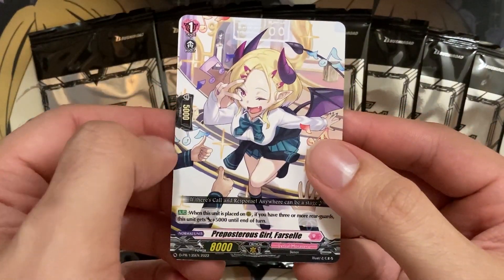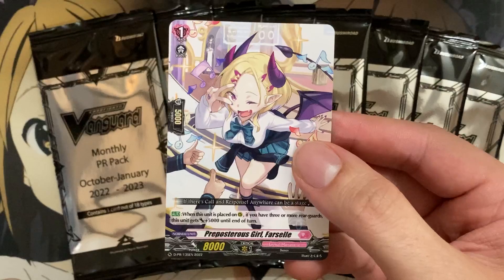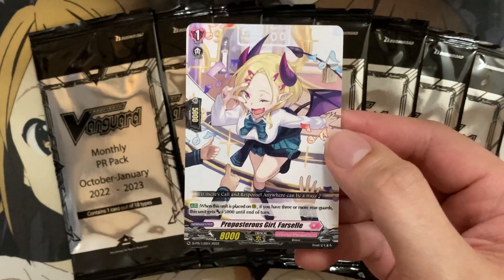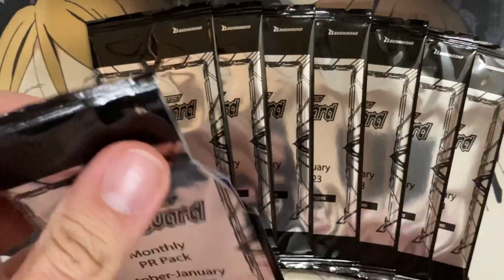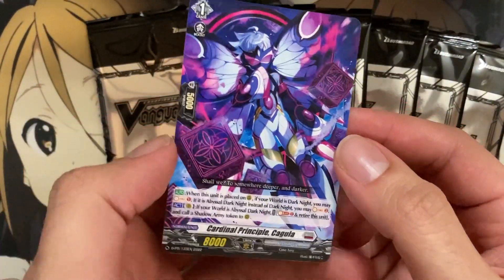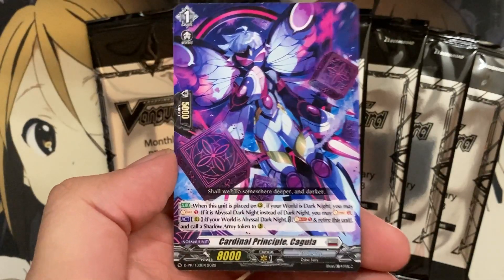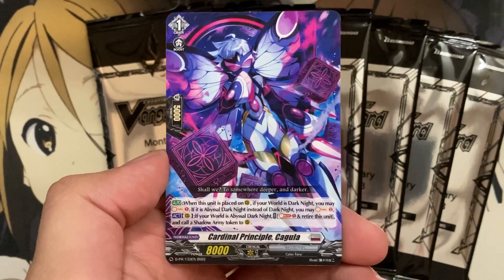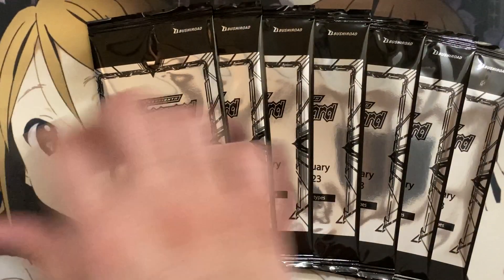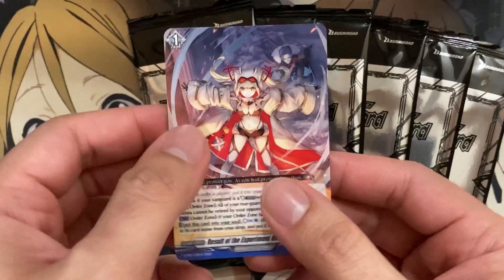We have Preposterous Girl Farcelle, which was one of the Blazing Dragon Reborn promos. I would probably say this is the least hyped up of all the promos, but still needed one for the Lyrical Monasterio. Next pack, and we have Cardinal Principal Kagula - one of the better cards, being a much-needed card for the Cardinal Orphist deck, as a Soul Charge Power and Shadow Army token setup grade one. Both of these are from the previous Blazing Dragon Reborn set.